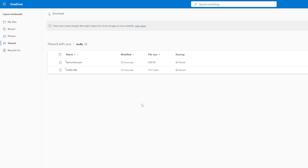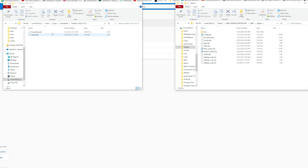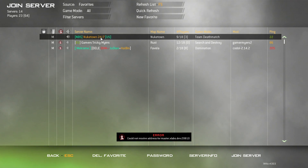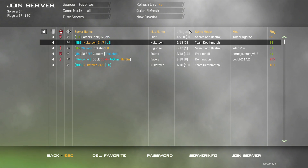The next method is the favorites method, and again it only works on iW4x. Go to the OneDrive link in the description and you should see two files. Download these files and open up your iW4x game directory. Put these two files into your players folder — open that, copy the files, and click paste. That's all you need to do, and you only have to do it once. Once you open the browser and go to the favorites tab, you should see a decent amount of servers there. It's not all of them, but it's still a good amount.